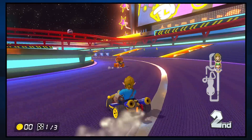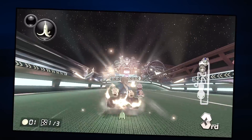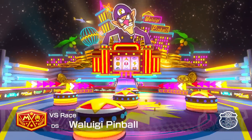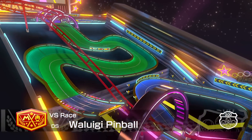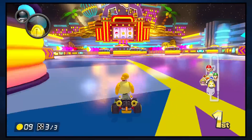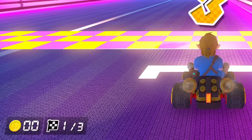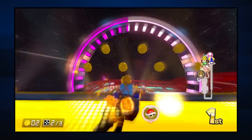Waluigi Pinball — anyone who's watched my Mario Kart DS review already knows what I think of the course itself. Graphically, this looks fantastic. Waluigi Pinball was always one of the more visually interesting maps, and Mario Kart 8's lighting engine really brings it to life here. I really like the neon lights. The high gloss finish on the pinball board itself allows for this cool diffused reflection from the signage above — just a really great looking track. If I had to nitpick, most of the road you drive on up until you reach the pinball board is made up of a fabric texture. It's a nice texture for what it is, but it's really out of place.